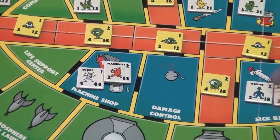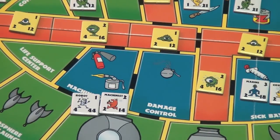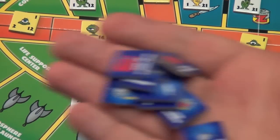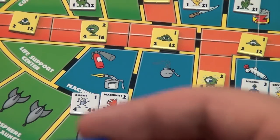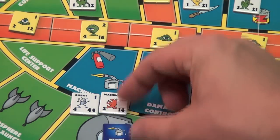You can see, for example, here in the machine shop you can pick up the fire extinguisher and the blowtorch. So you would look through the pile of tokens next to the board until you've found the correct thing. In this instance, I'll take the welding torch and give it to the machinist here.